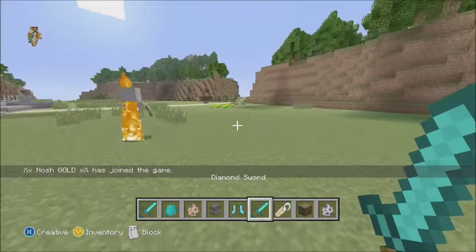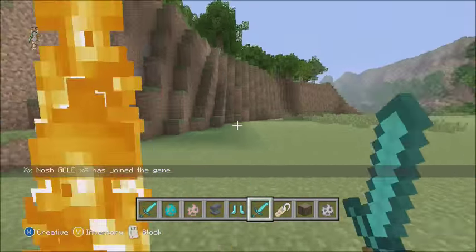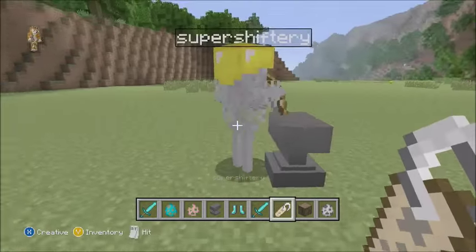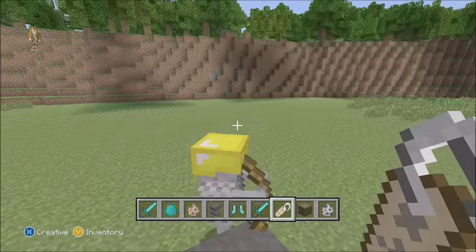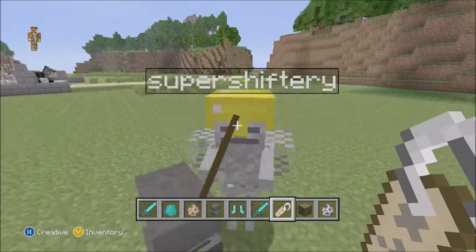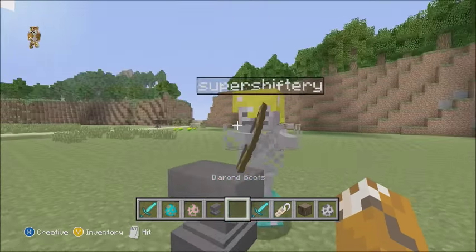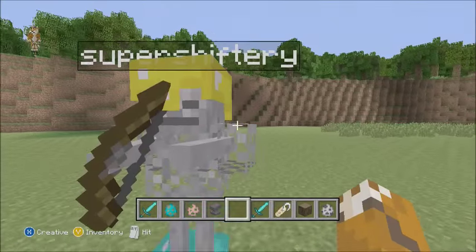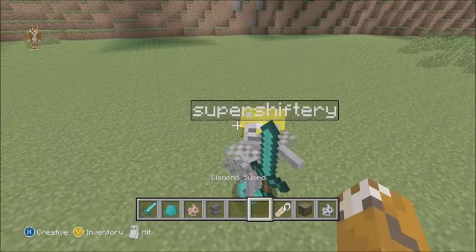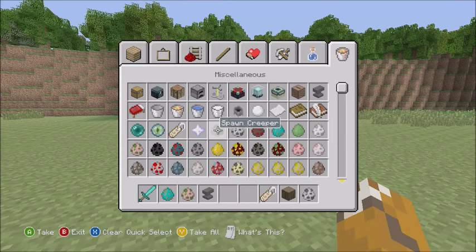This one will die over time anyway, but his helmet doesn't give that much protection, so slowly the helmet's durability is going away. You can name it and do a lot with it. It also works for wither skeletons, but wither skeletons only spawn in the Nether. So here's our friend Super Shiftery — ready to record a video!